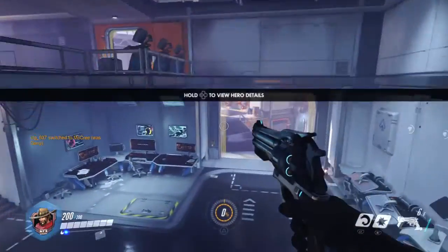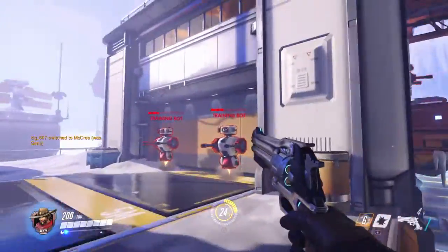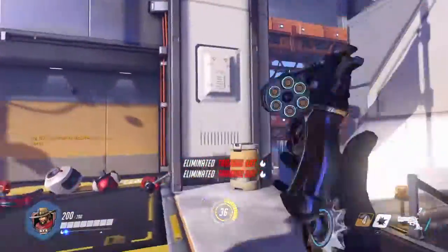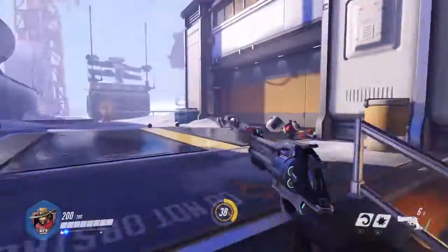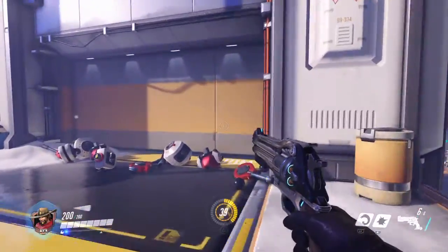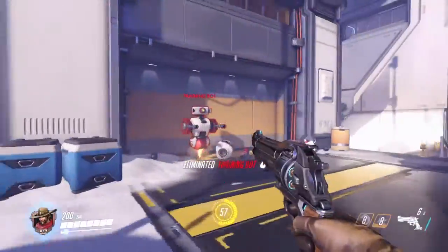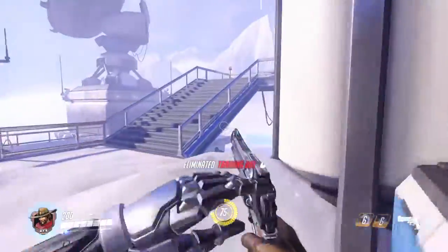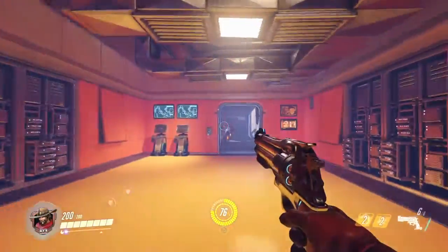Let's go to our second attack character. Genji had his little shurikens, but now we're going to the cowboy with his little pistol — all in a day's work.